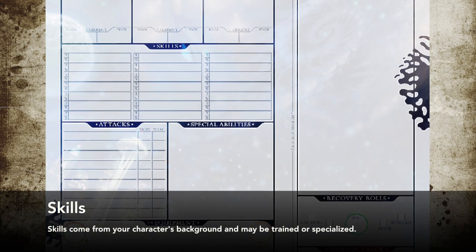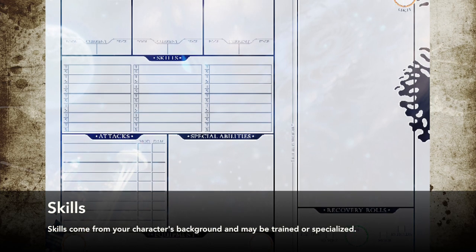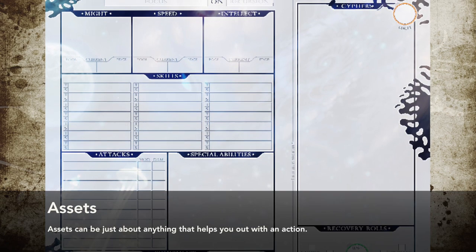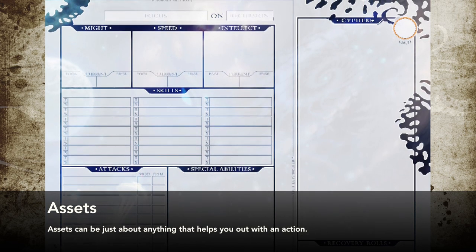A trained skill appropriate to the action will lower the difficulty by 1. An appropriate specialized skill will lower it by 2. Other factors, called assets, can represent anything from equipment to assistance, and each asset lowers the difficulty by 1.